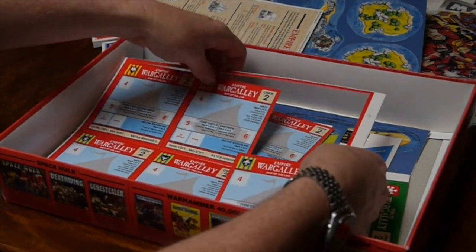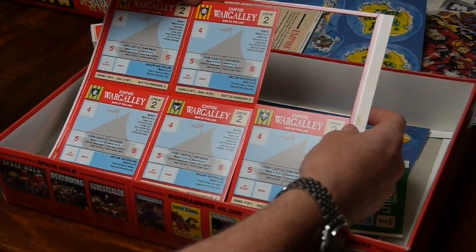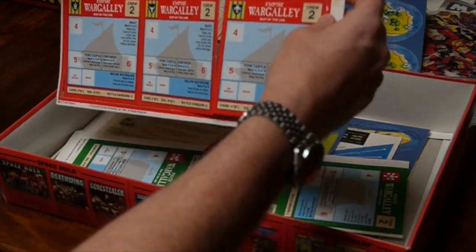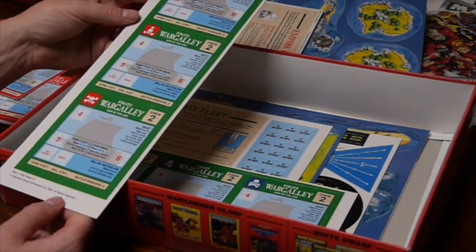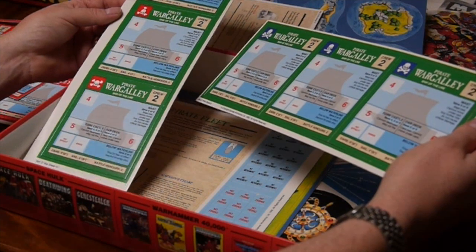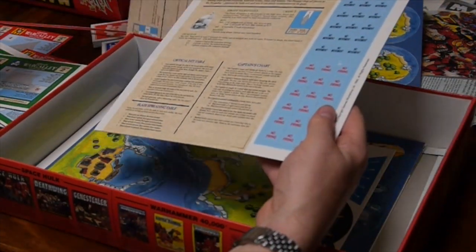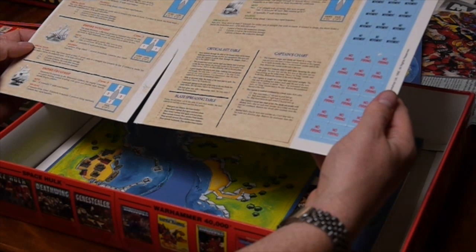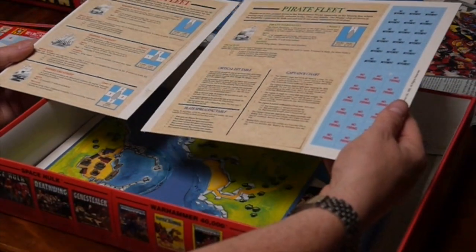We've got ship cards — six Empire war galley ships. From what I understand, each ship in your fleet requires a separate card for bookkeeping. And we've got the pirate war galley cards too. So the box set gives you two identical fleets by the looks of it — probably a good way to start a game.